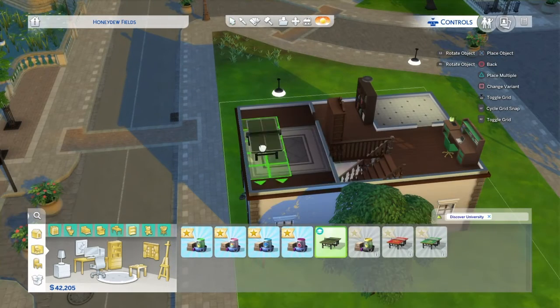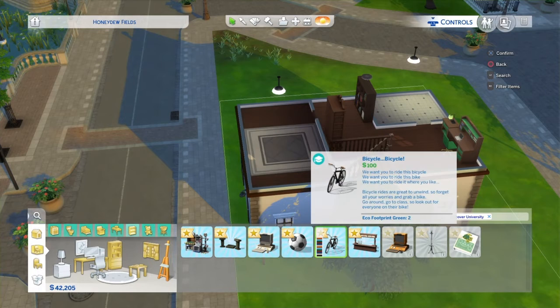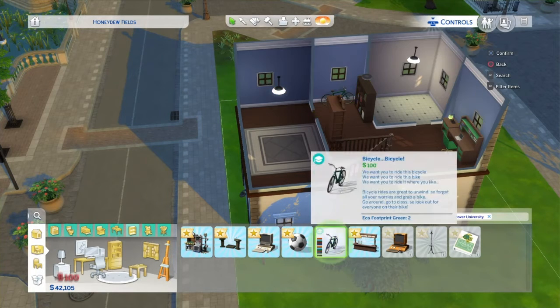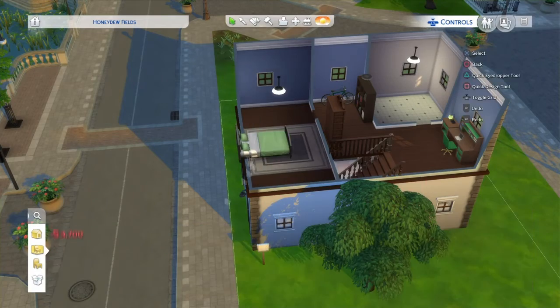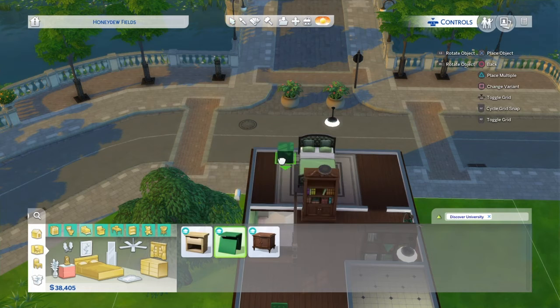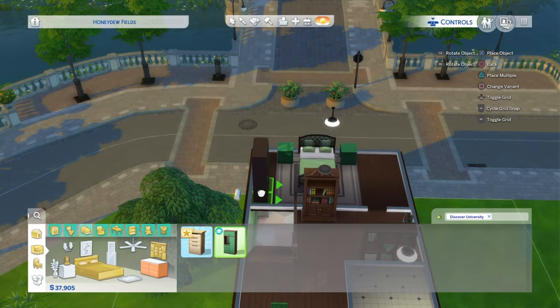I went through looking at other stuff to see what else I should put up there, and I put a bike up there — because sometimes you want to bike to school, especially when you don't live on campus. The only place I could really put the bike was upstairs. I could have put it outside, but what if somebody stole it?